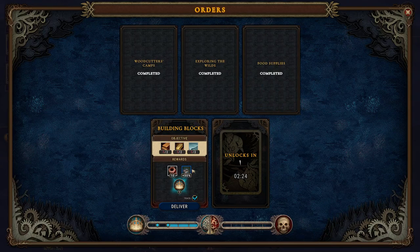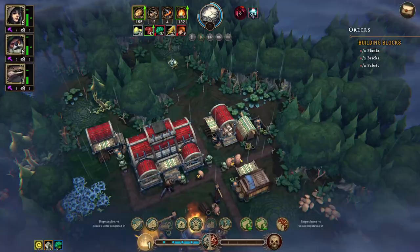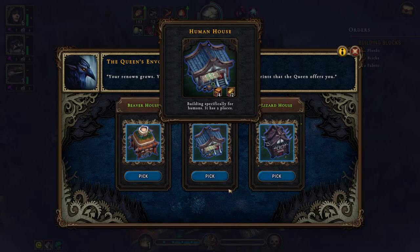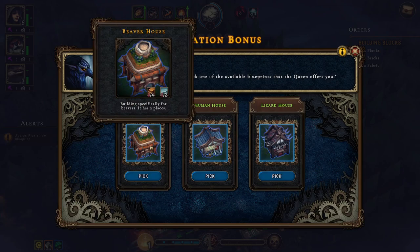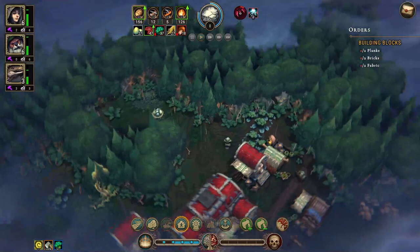The forager's camp is producing vegetables — great. Now we need to produce fabric, planks, and bricks. We don't have clay yet, so we need to collect it. We can also unlock housing — let's go with the human house. We now have six humans and six beavers, so either would be fine.